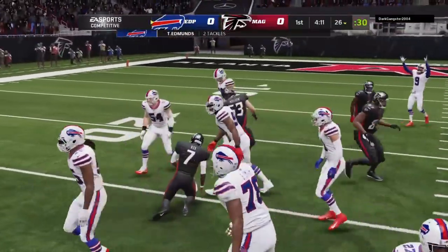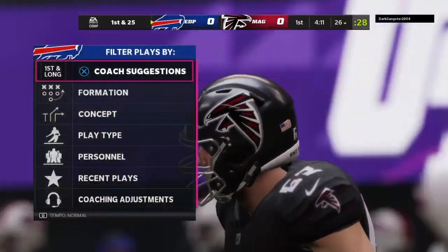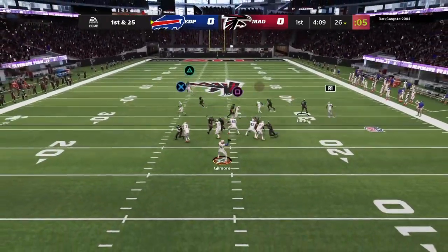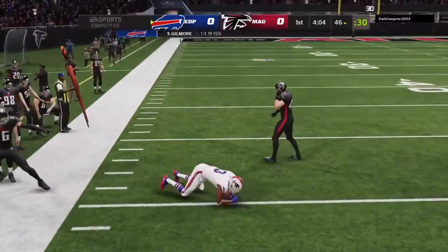Fumble — do we get the ball? There we go. He's wide open — good delivery, Stephon Gilmore to Robert Woods. He got killed though.